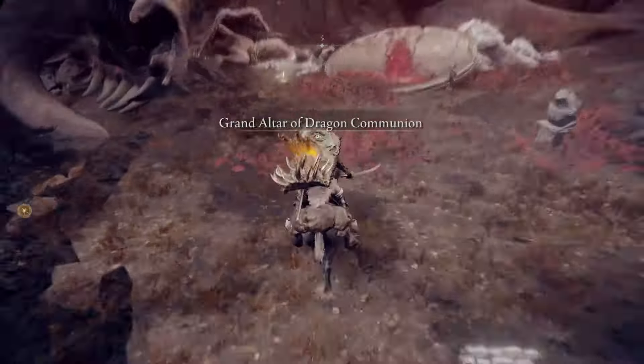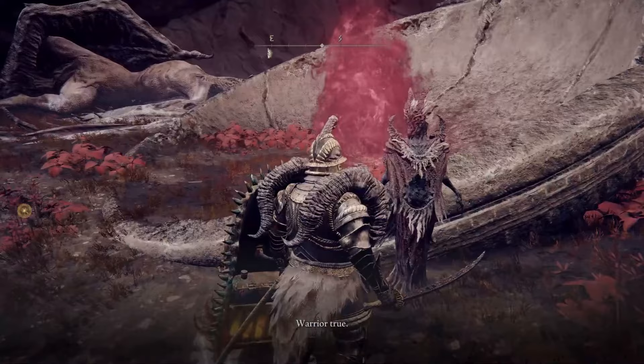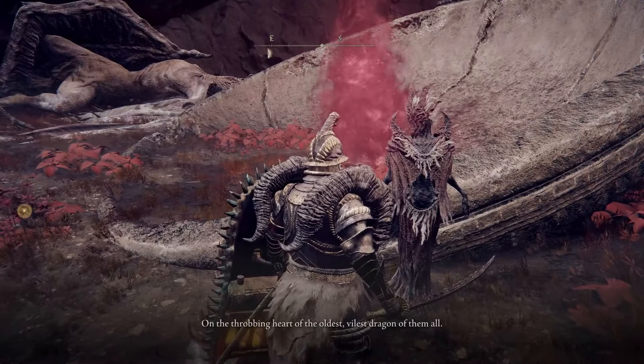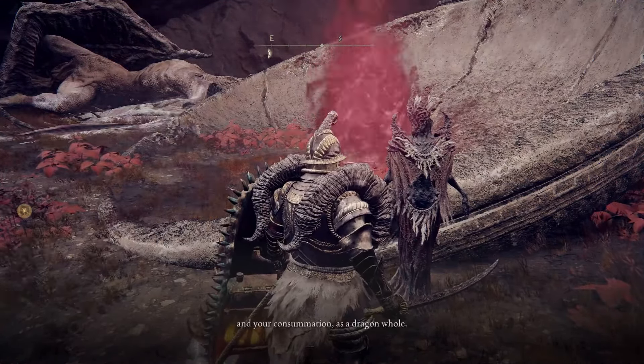Once you've activated the Site of Grace, you'll see that the altar is to the right, and to the right of the altar, if you speak to the person there, they'll say some dialogue and ask if you want to consume a dragon.